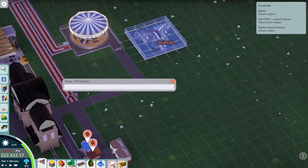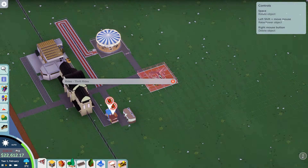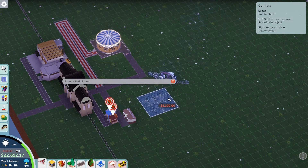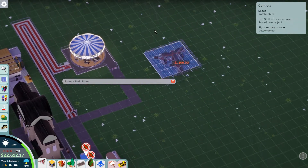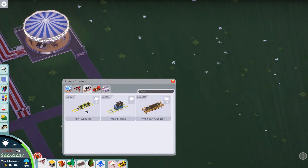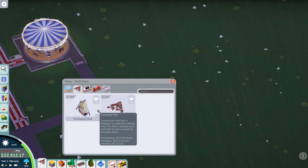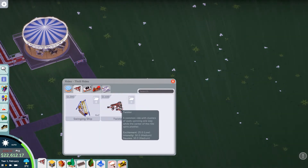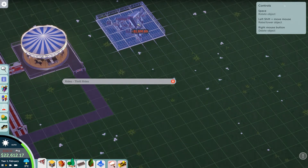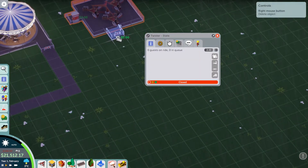Let's get a twister. Now it's raining — that's a good thing to show. Raining's not too bad right now; it's actually thundering, as you can see. So basically, rides like the twister, swinging ship, or roller coasters won't work in thunderstorms, because you could get struck by lightning and cause problems. So they're normally offline in real theme parks, which is pretty realistic.